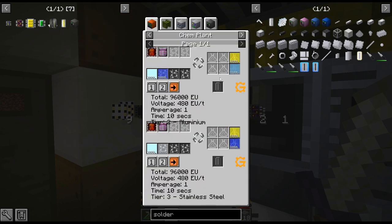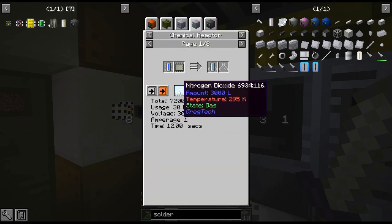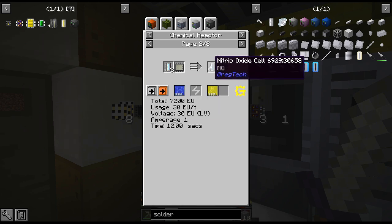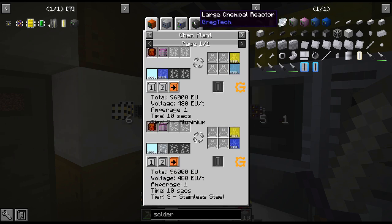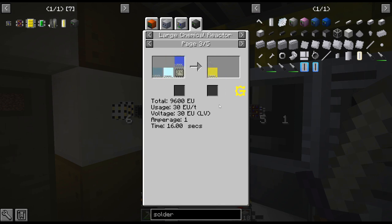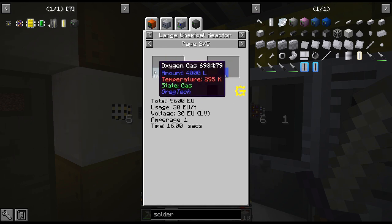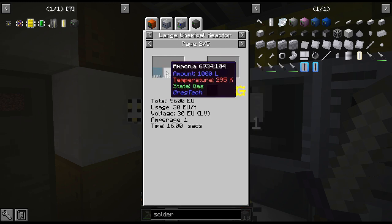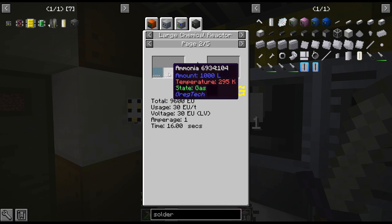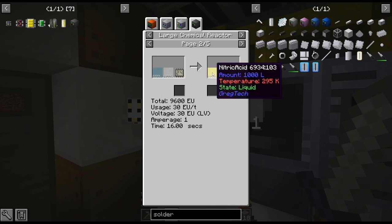It's just because nitric acid is kind of annoying — you need to get nitric oxide, then you have to get nitric dioxide, then you mix that and you get nitric acid. But if you have a large chemical reactor, you can just mix oxygen gas and ammonia. This doesn't exist in a small chemical reactor recipe. So that just makes this so much easier — just nitrogen, hydrogen, and oxygen, and you get nitric acid.